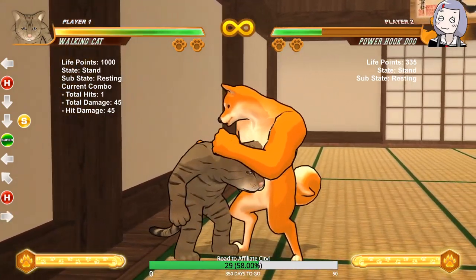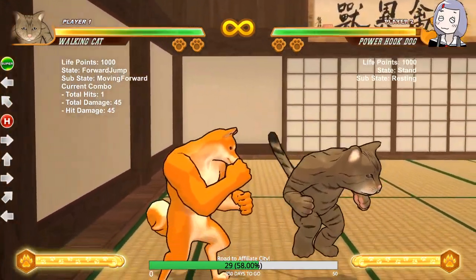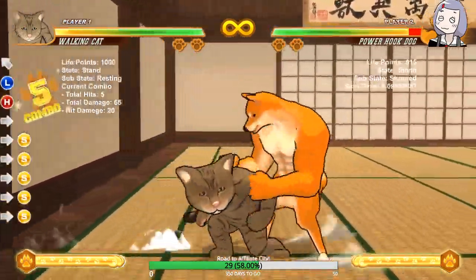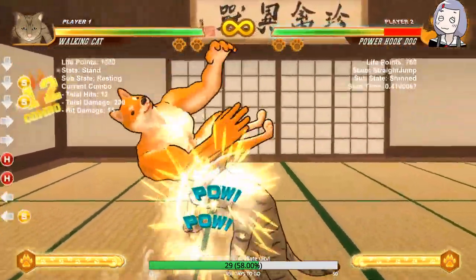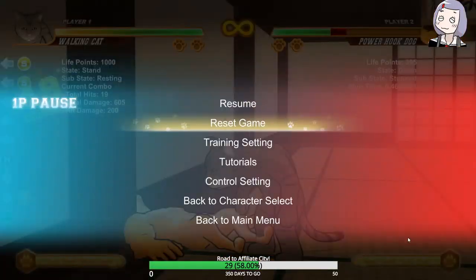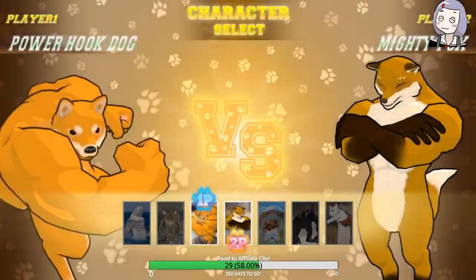And unless they have super, they have to play a guessing game. So that's Walking Cat's combo — a lot of dash canceling. Like I said, there's a reason you should check the description for inputs. Next character.